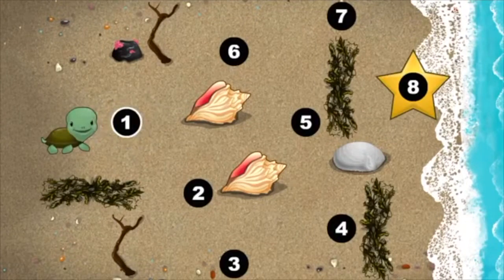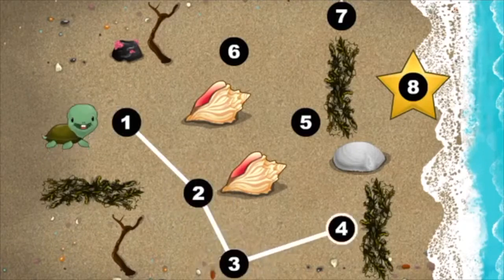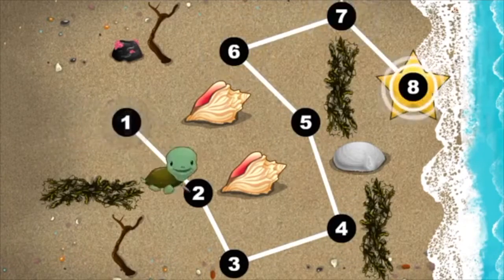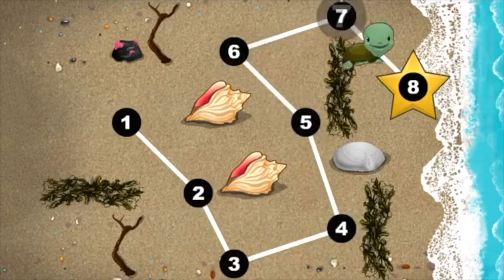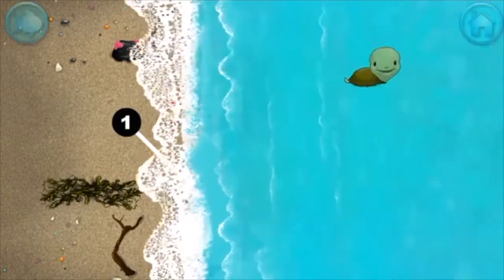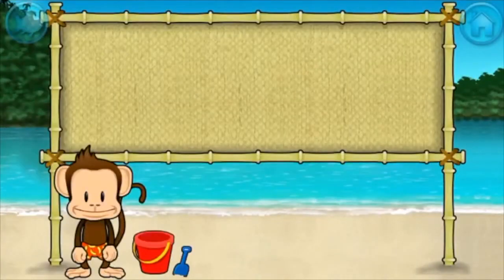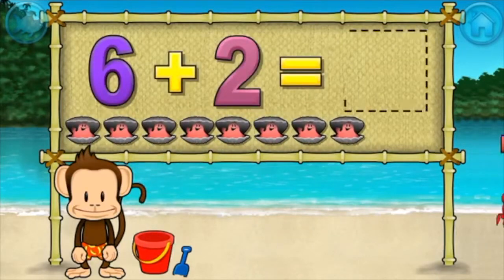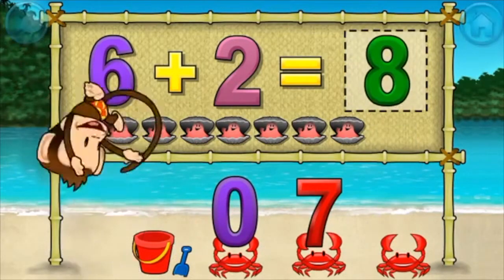This baby turtle needs to get to the sea — connect the dots to show her the way. You're doing great! One, two, three, four, five, six, seven, eight. Six plus two equals eight. Spectacular!